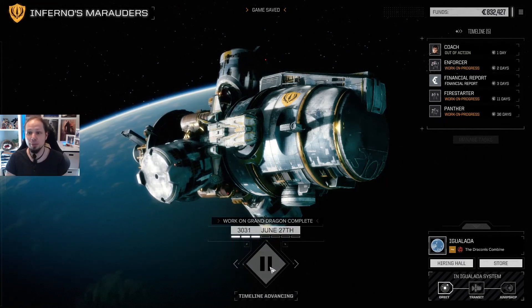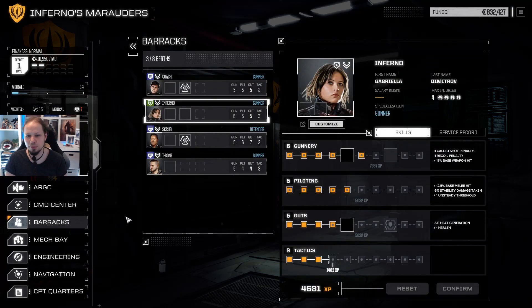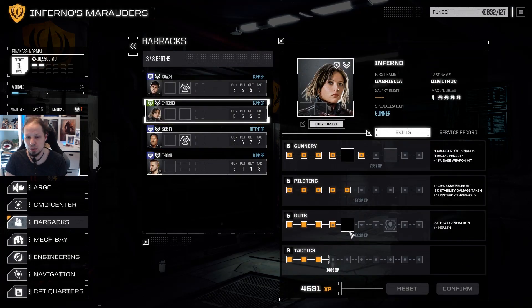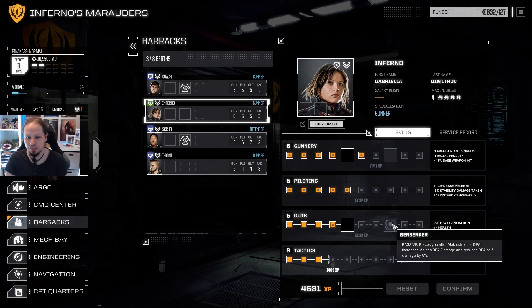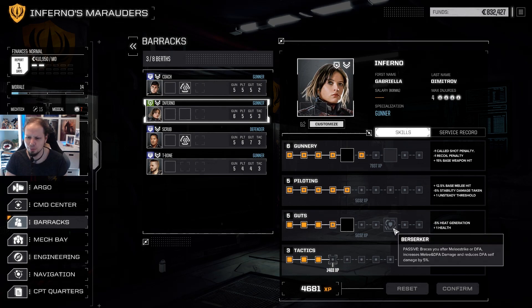We are able to do something before the financial report hits. I want to take a look at our MechWarriors — with the current update we get a new skill, which is Berserker now instead of Bulwark earlier. It braces you after a melee strike or death from above, increases melee and death from above damage, and reduces death from above self-damage by 5%. The other option is: successful melee attacks knock your target back an initiative phase and increase melee damage by 15%. I think I like the Berserker one more — the 10% increase is okay though. Confirm.